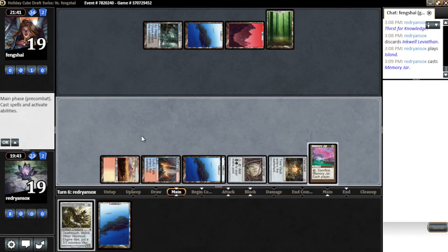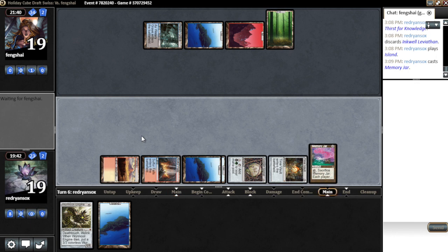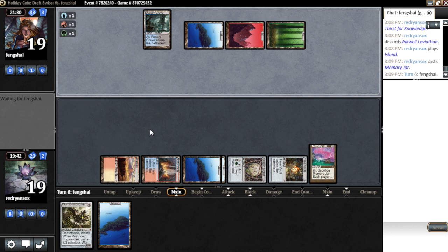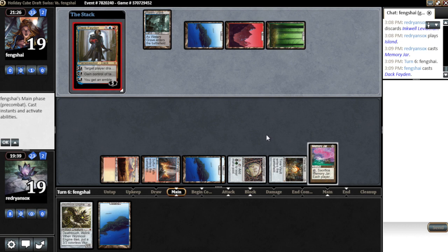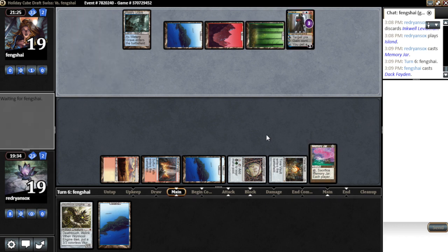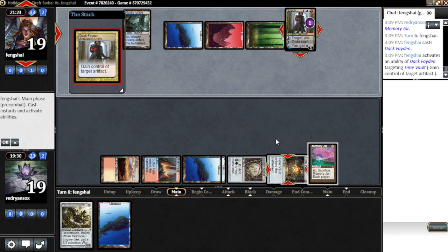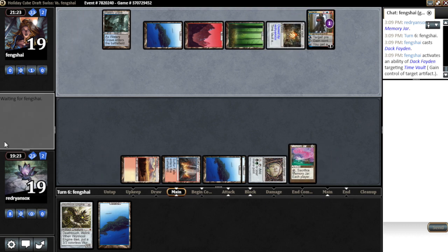This way we have another seven-card crack at getting a Key or a Ral. We're in pretty good shape unless he disrupts us somehow. He's gonna try to steal Memory Jar — I guess we can crack it in response just to not let him have it. Starting Time Vault though — well, that makes sense. He might untap it or something. We just keep Memory Jar till our turn, right? That sucks — that's gonna make it a lot harder for us to win the game.